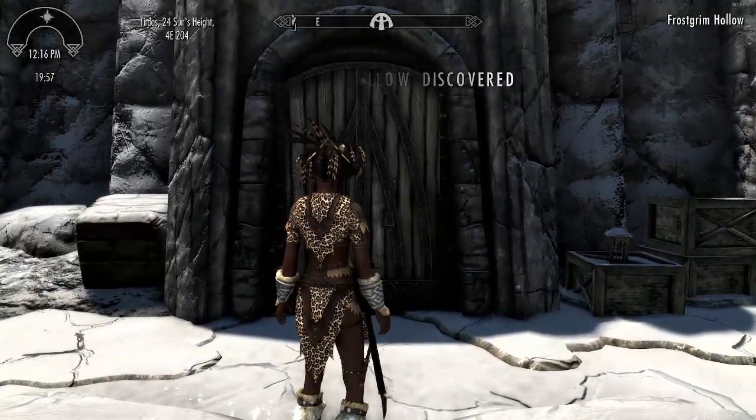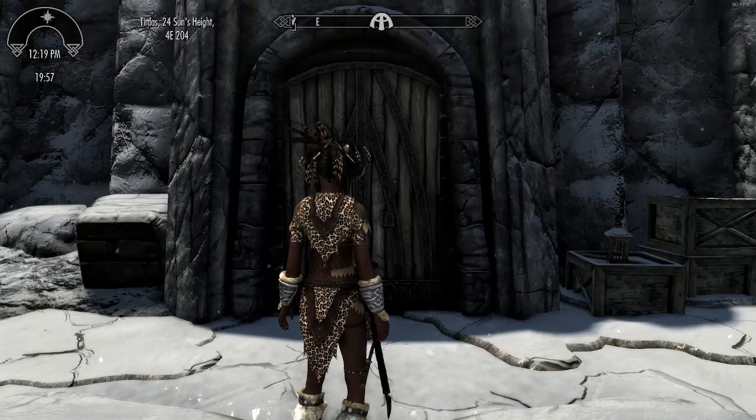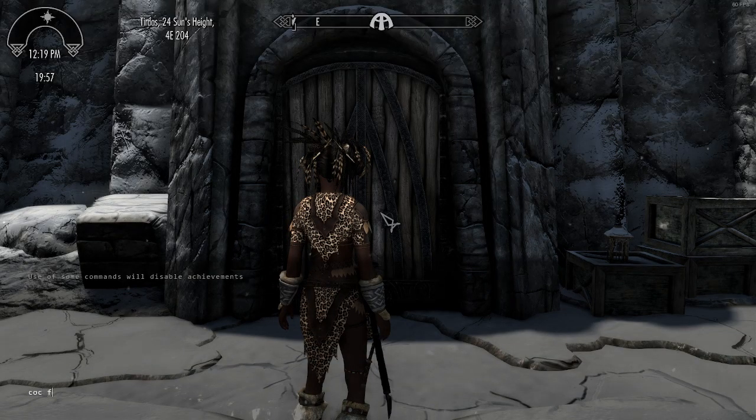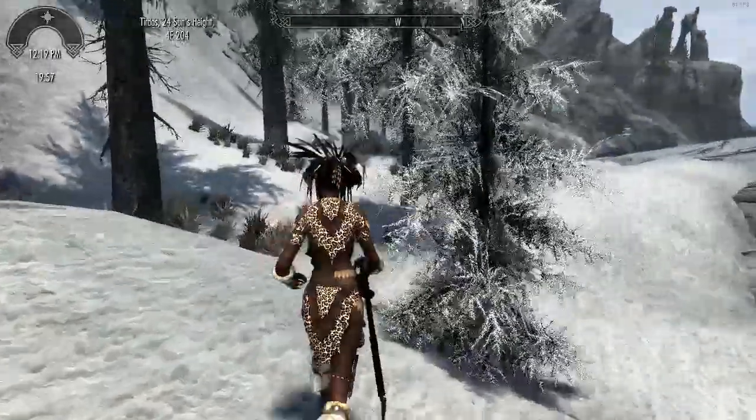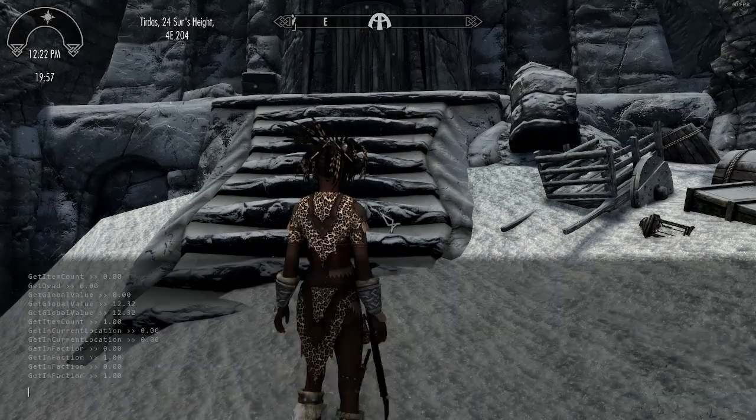So this is the main normal entrance to Frost Grim, and apparently there's another one as well. Let me try the console command COC FrostGrimNext - let me check. Actually it's COC FrostGrimExterior, sorry - not 'next'. That'll teach me. I also want to know where this cave is, so let's try COC FrostGrimCave and hopefully I've done it right this time.